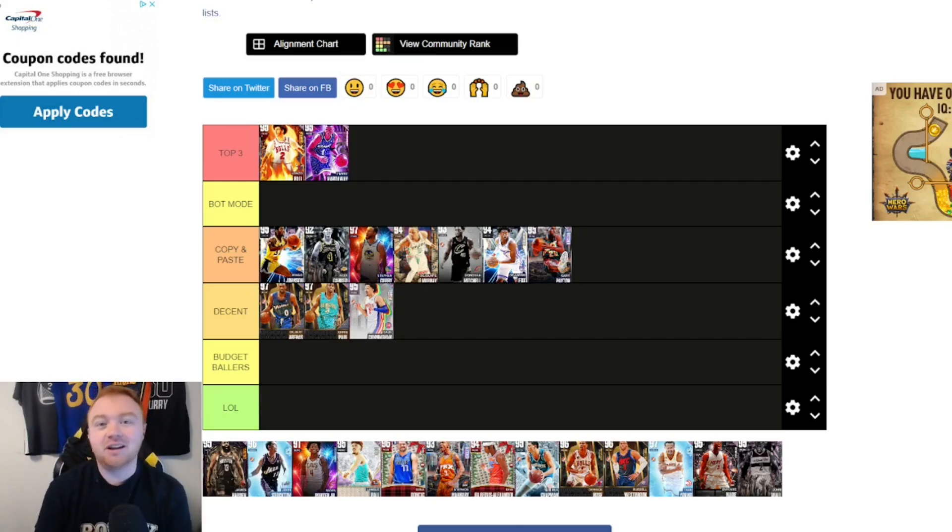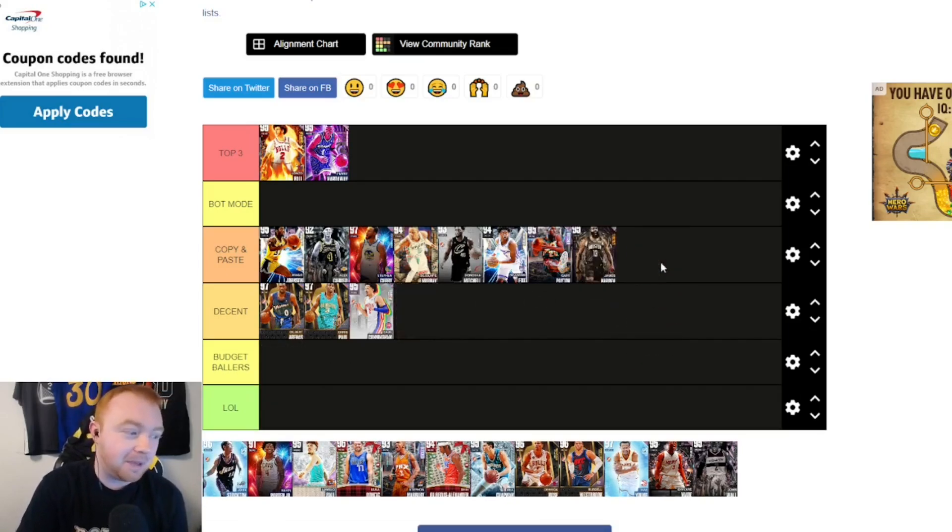James Harden — I wanted to make him his own tier. If you know what you're doing, Harden has the best SIGs in the game. His jump shot is really quick, he was one of the first cards to have Half-Court Limitless, and the way he moves in the game — whether they're on-balling or off-balling — you can cook people. I'm putting him in Copy and Paste; he definitely deserves that upgrade.